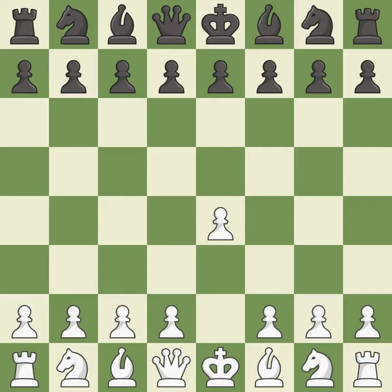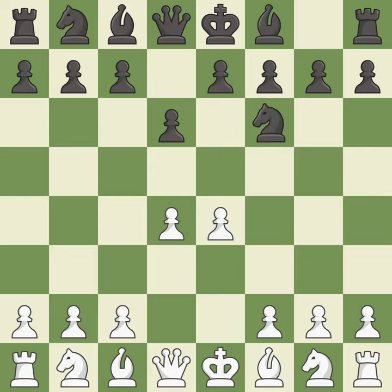Opening with the king's pawn controls the center and opens up the light-squared bishop and queen, often leading to sharp games. The Pirc Defense begins with d6, controlling the e5 square and preparing for Nf6. d4 takes full control of the center and opens up the dark-square bishop. Nf6 develops the knight and attacks the undefended e4 pawn. Nc3 defends the e4 pawn. This strikes at the center with a pawn, fighting for space.